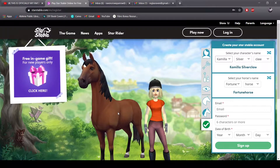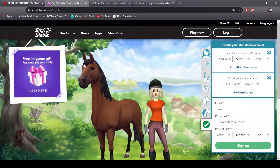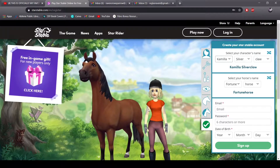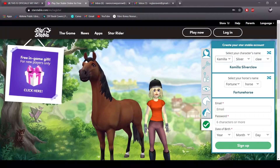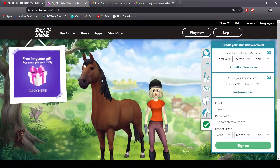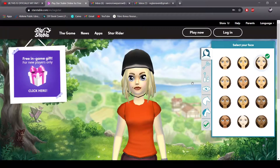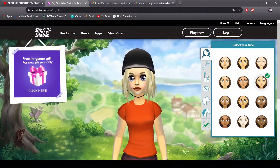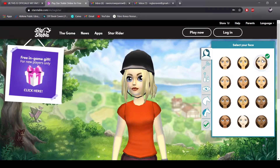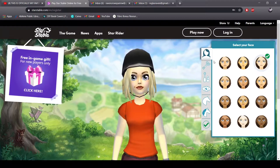Alright, so we're just gonna jump in here. We're going to make my character — our character, I guess. This is the person, and this will be our first starting horse. I do prefer this face type; I think this is a little bit more towards what I just prefer in general.